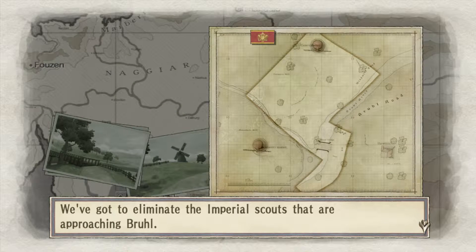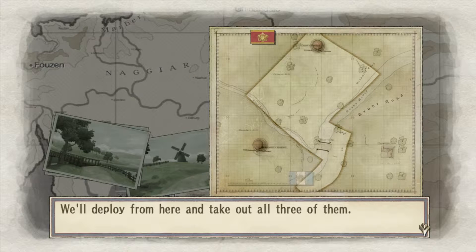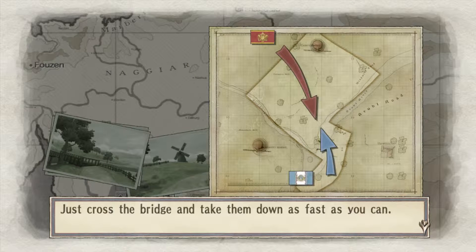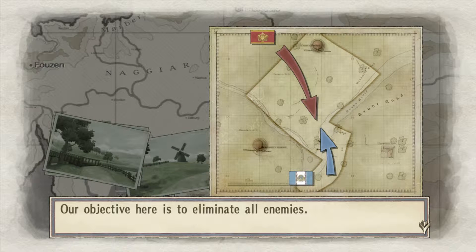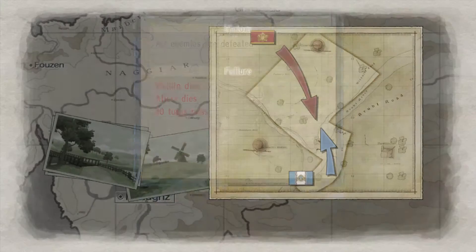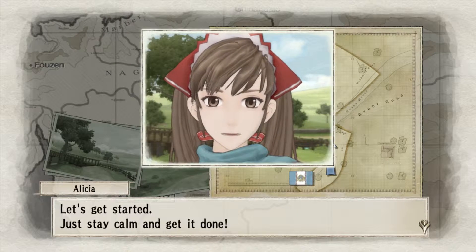We've got to eliminate the Imperial Scouts that are approaching Brule. We'll deploy from here and take out all three of them. Just cross the bridge and take them down as fast as you can. Our objective here is to eliminate all enemies. Victory is all enemies defeated. Failure is either Welkin dies, Alicia dies, or 20 turns pass. I had a quick go of this first battle and it's so easy you could do it blindfolded. Let's get started. Just stay calm and get it done.